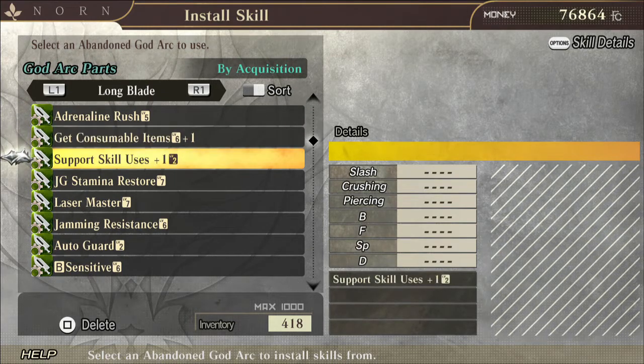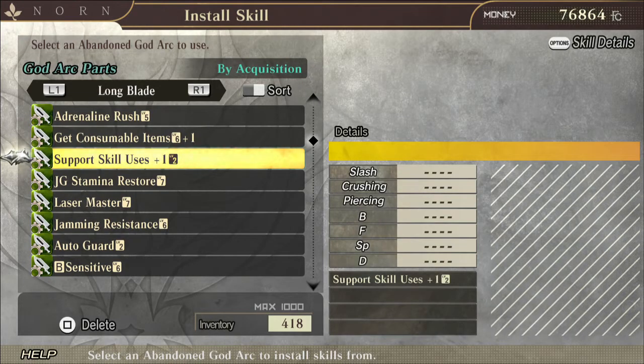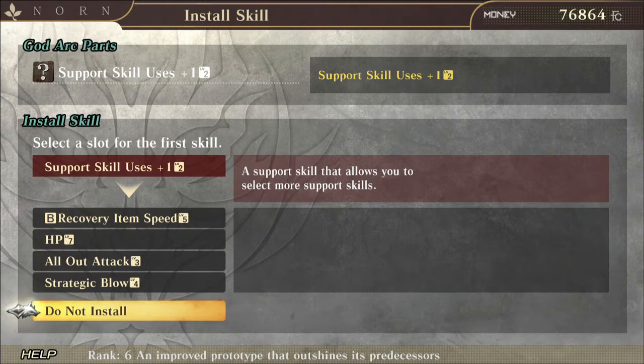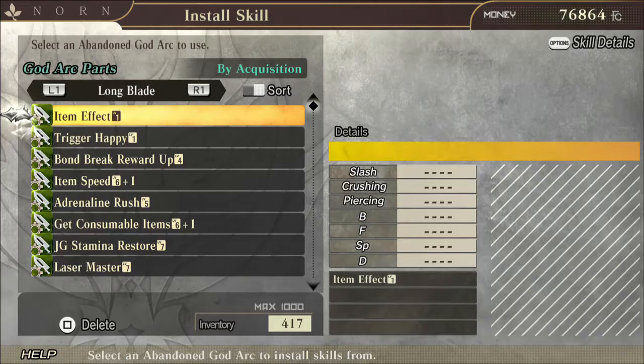For example, Support Skill Uses Plus One increases the amount of selectable support skills. This is level 2 so you won't get that much out of it, but since it has that plus one on there, you can go to 'Do Not Install.' What that does is it won't apply the skill effect, but it will level up your god arc. Here it's going to take my sword from 346 to 352 — the plus one brought it up by six, so my god arc has actually gotten stronger.